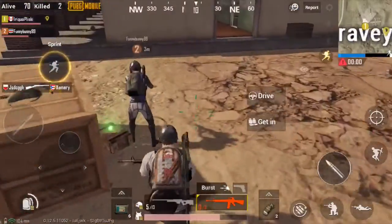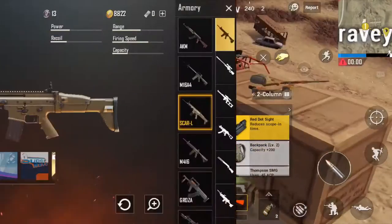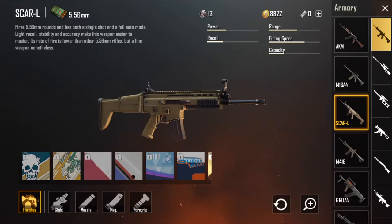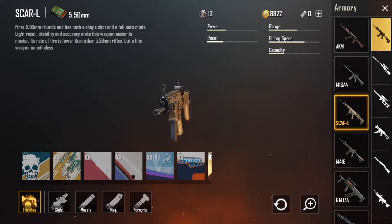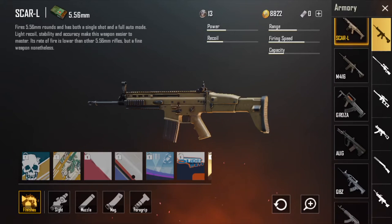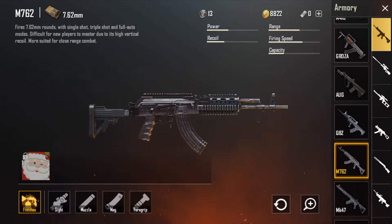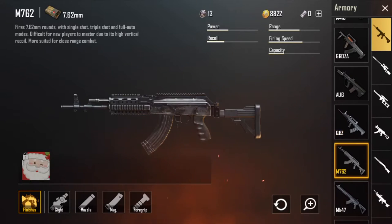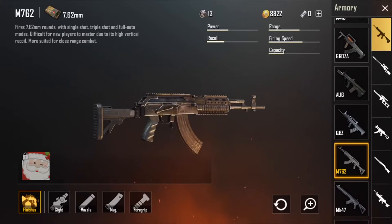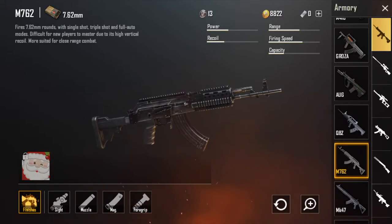In terms of what else you should carry along with your sniper, I'd very much recommend grabbing a SCAR or an M762 — one of those assault rifles that work at closer ranges but can also double at long range. Not very well, because the SCAR and the M762, while deadly at close range, tend to lack when you start trying to put higher scopes on them. Still, since this map emphasizes longer range, it's best that even your short-range weapons have competent long-range capabilities.